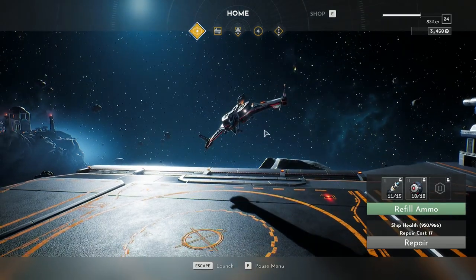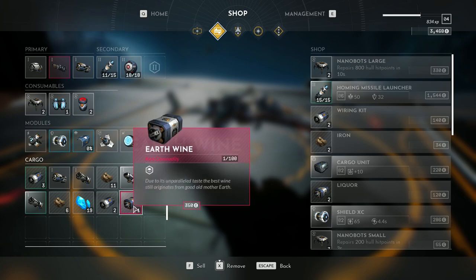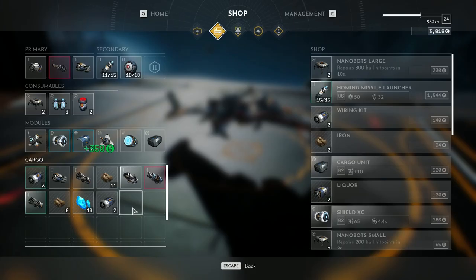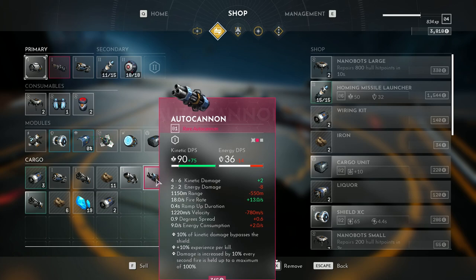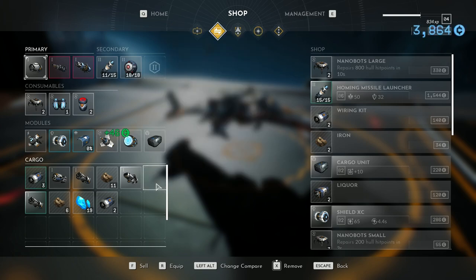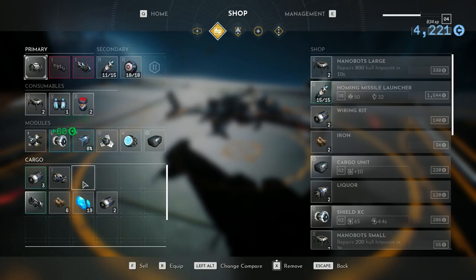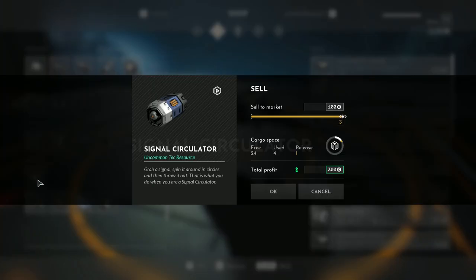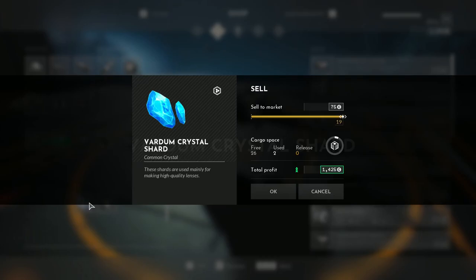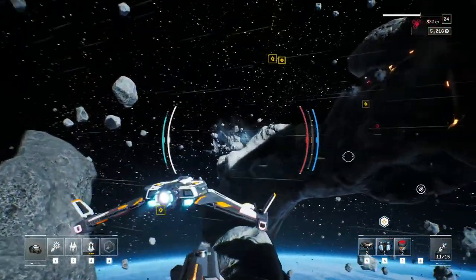We're going to go ahead and head into this trading cycle — we've got a couple little things, obviously the Earthwine. Sell that. Autocannon — we'll go ahead and use that as well. Sell these other objects. I'm all for the credits right now. Now we have over 6,000 credits — that feels really good. Credits are going to be your main source of replenishing your health at different locations, as well as shopping for goods, obviously.